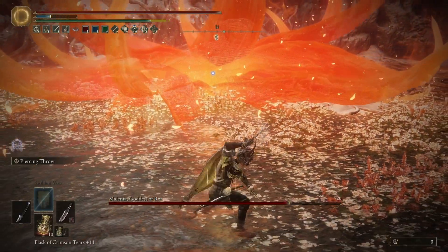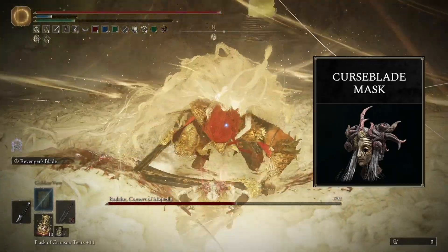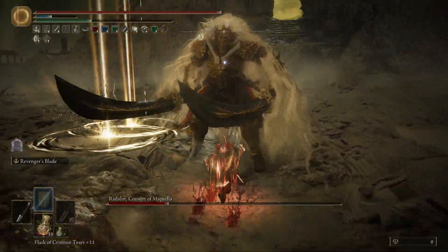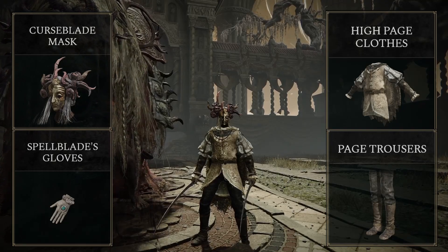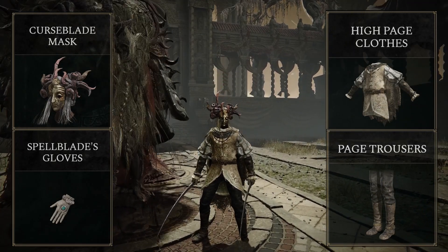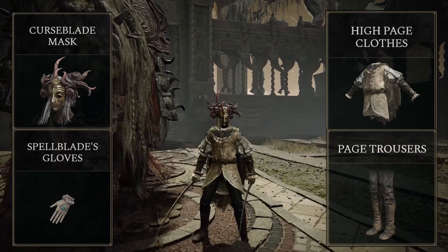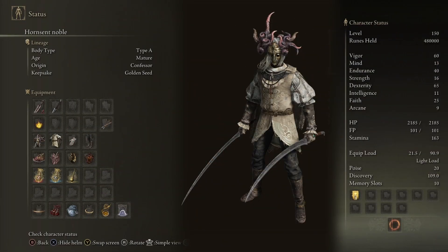Our stat distribution allows us to use Golden Vow and Flame Grant Me Strength for more damage and defense. The Curseblade Mask gives us 5 more Dexterity, which is our main damage stat. We're also getting 5 more Dexterity from the Millicent Boss pieces, and that's why we're able to have 60 Vigor, 40 Endurance, and enough Faith to cast Golden Vow and Flame Grant Me Strength. The Falx is a Hornsent weapon, so I leaned hard into the Hornsent aesthetic for the look. I used the Curseblade Mask, the High Priest Clothes and Trousers, and the Spellblade's Gloves. No wonder people hate the Hornsent — that's how they fight? This is by far the most powerful build so far in this series. And this is the character sheet for this build.